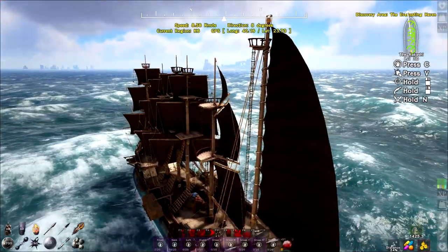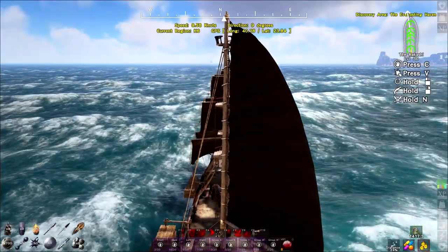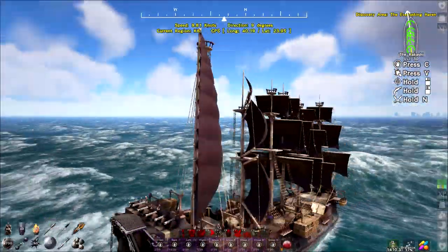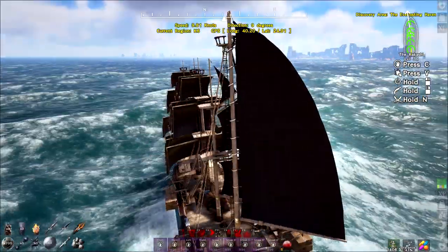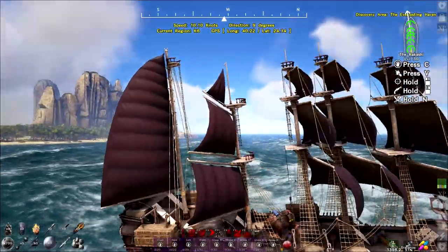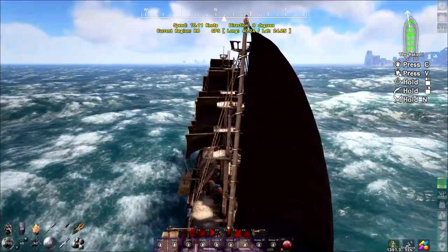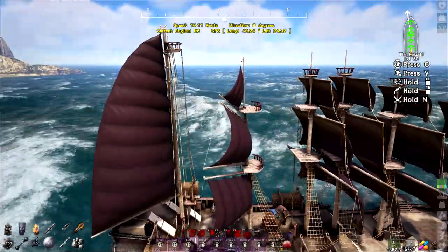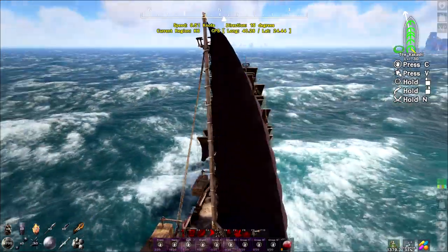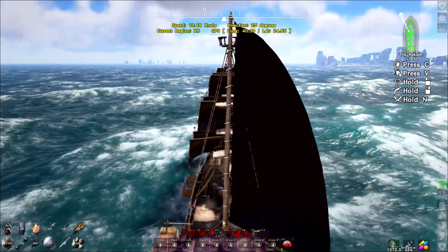That island right there — we'll skim along the left side and then go along the right side of the next. We're not exactly chugging along at high speed, so when we run into the enemy it's pretty hairy. The galleon is not Mr. Maneuverability. We've got valuables — I think we have an entire crate full of opals. I thought I saw some ships there. If we stick closer to the shore I think we'll have less trouble with the Pirates of the Damned.